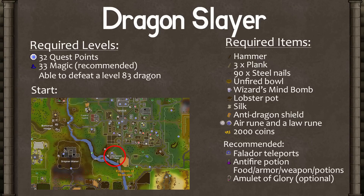The Dragon Slayer quest allows you to wear a rune plate body and green dragon hide body, and is probably the hardest free-to-play quest. To start the quest, you need to have gained 32 quest points. It's also helpful to have level 33 magic. If you don't, you will need an extra 10,000 coins to complete this quest. It's also recommended to have a decent combat level in order to defeat the level 83 dragon — hard to complete Dragon Slayer if you can't slay the dragon.